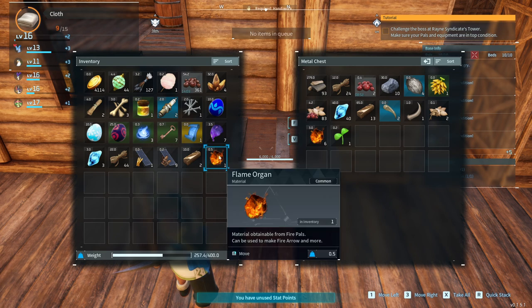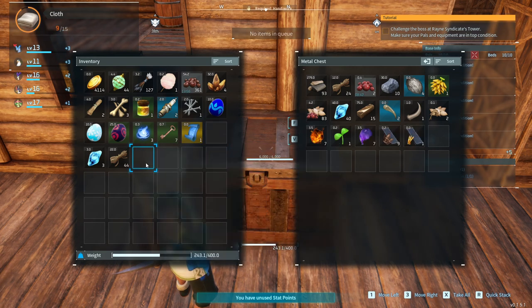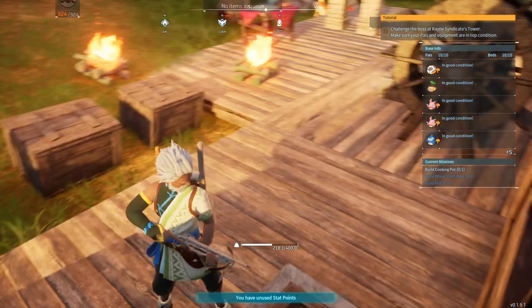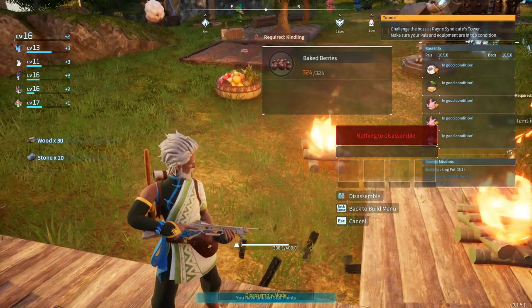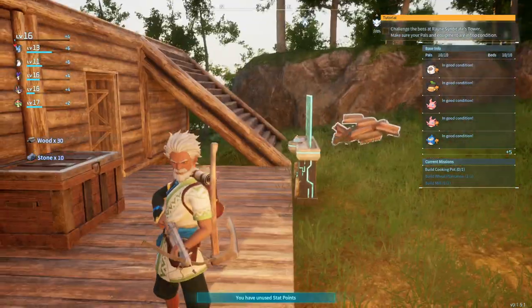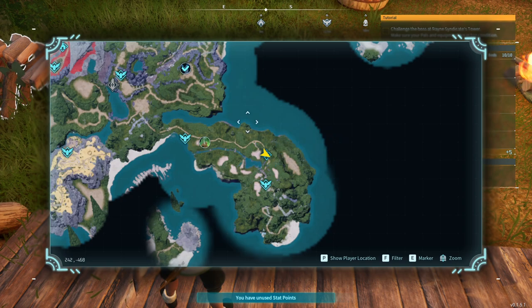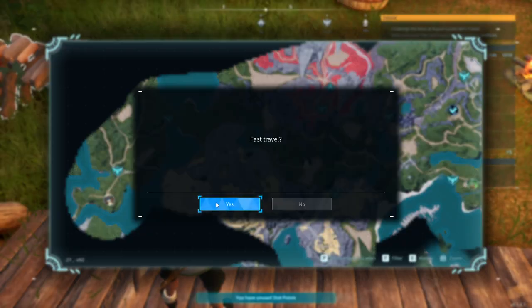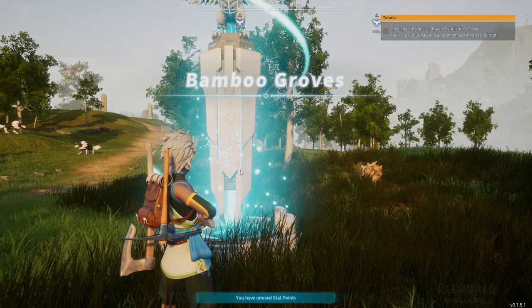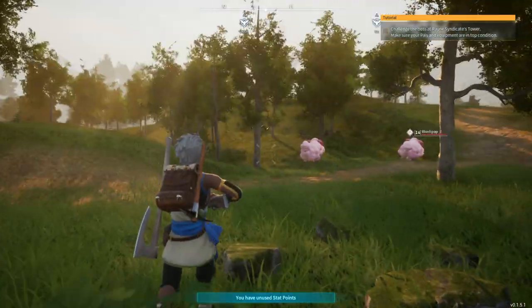I'm gonna have to go offline and do this off camera - get all of our boxes organized. Okay, we're all good, we got some stuff. Let's go deal with that because we should also be getting more pals. More pals means more workers, more workers means more levels. If I can remember where it was at...